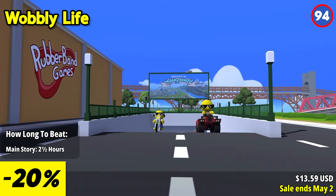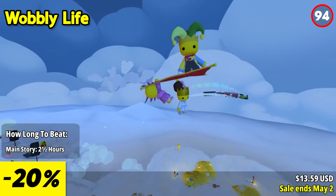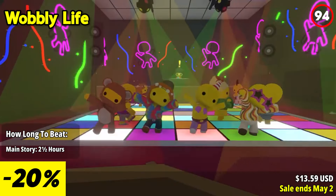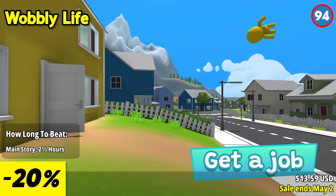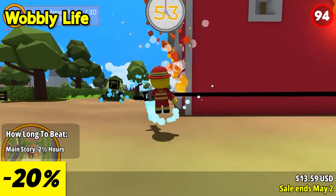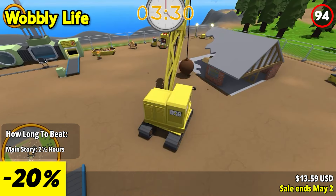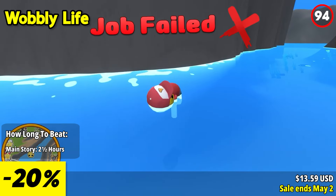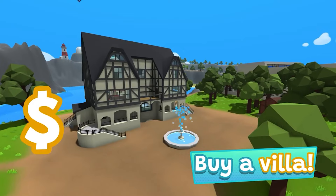Wobbly Life offers a lively open world where physics reigns supreme. Dive into Wobbly Island with friends, exploring its vibrant locations and engaging in various activities. Whether you're working hard at different jobs, customizing your character and vehicles, or even purchasing your dream home, there's always something exciting to do. With support for up to four players in both online and local co-op, the fun never ends as you and your friends embark on adventures together.